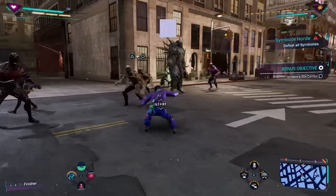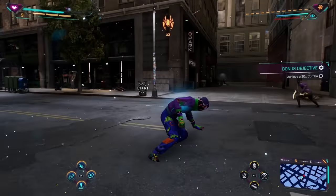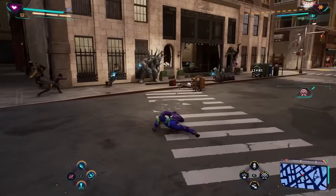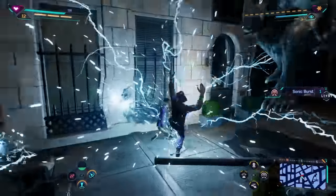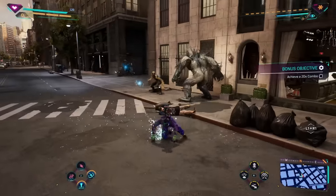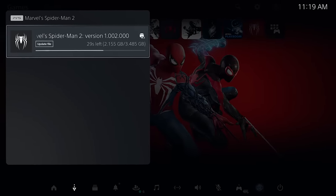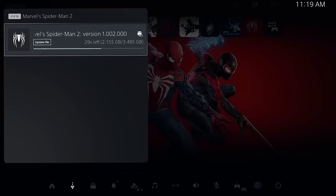For a second it seemed like we'd have to wait the whole day, but it turns out they were rolling out two updates today. One patched in the Fresh and Fly suit pack, and they also added the free Hellfire Gala suits for Peter and Miles. Then just a couple of minutes later, the actual main update dropped — about three and a half gigs.